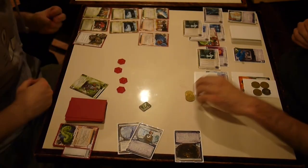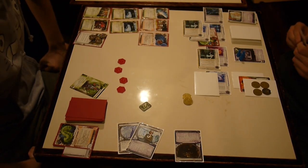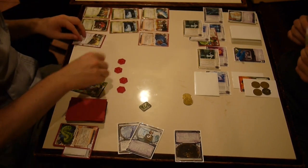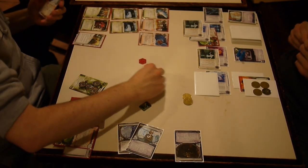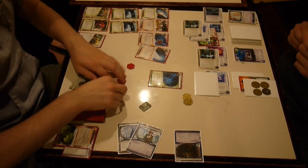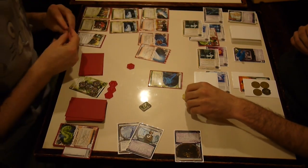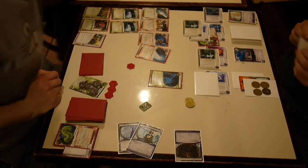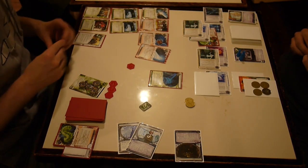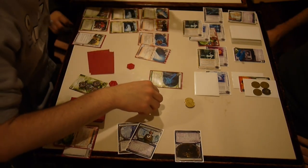That was really expensive and annoying for him to deal with. He was going to fill up his Data Suckers — every card in there is face up. A program-trashing ice on a central is not usually the greatest idea unless there's a barrier behind it, because it's like: you trashed my Corroder, great, I still get in because all that thing does is trash programs and I don't need programs to get in. Now two out of three subroutines in your Ichi are worthless and the third one is trace one.